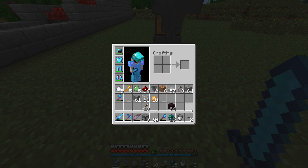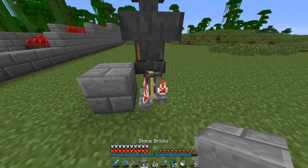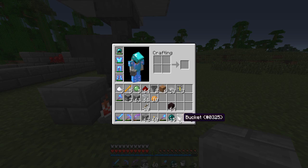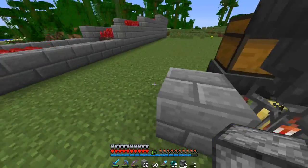Now we're going to get some ingredients here — we actually need to rebuild what we just had. Place this here and here. And then dispensers need to go here and here.